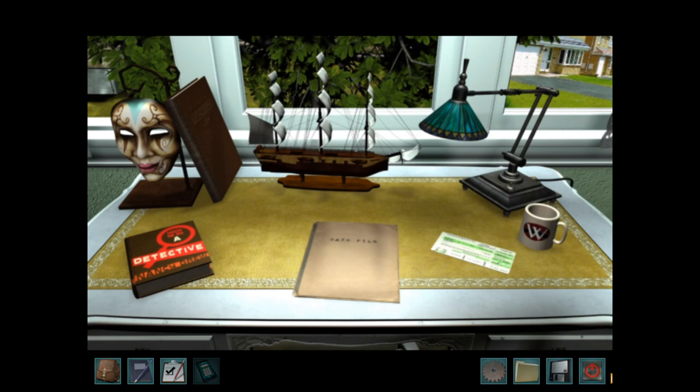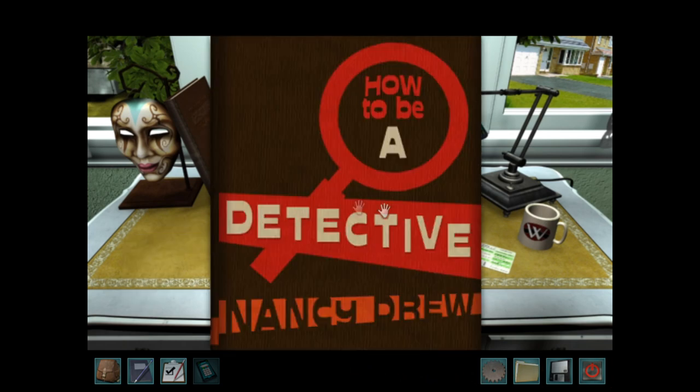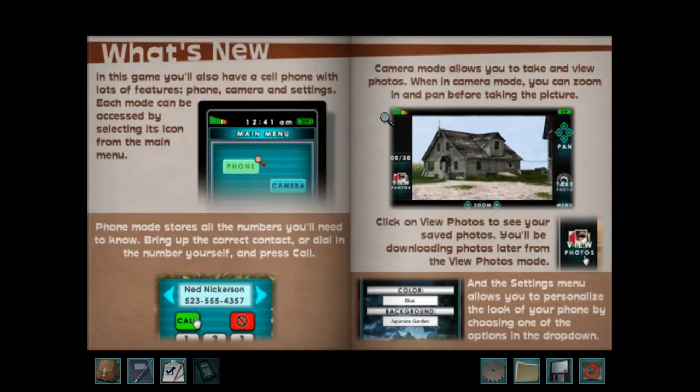The only game I have played is The White Wolf of Icicle Creek. I plan to play all the games, but it'll be a while before I get to that one. So Nancy wants me to check out all these little books and stuff. In this game, you'll also have a cell phone with phone, camera, and settings modes. Phone mode stores all the numbers you'll need to know. Camera mode allows you to take and view photos, and you can zoom and pan before taking a picture. I definitely didn't have smartphones in the original version — I don't remember a ton from this game. So this is pretty much a blind playthrough for me.